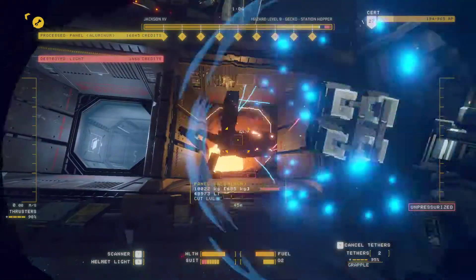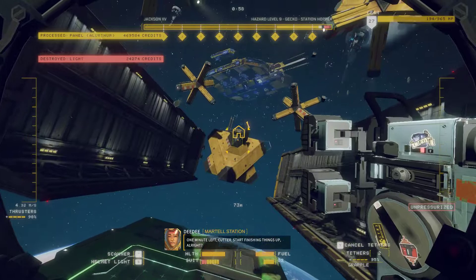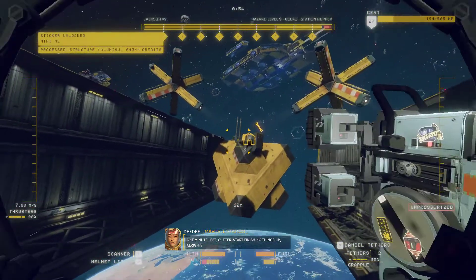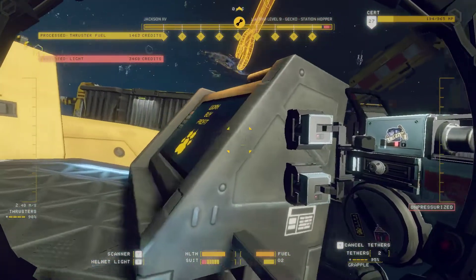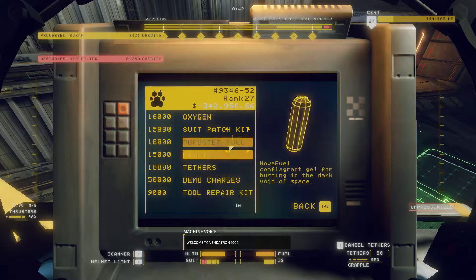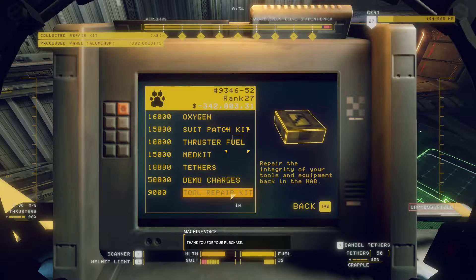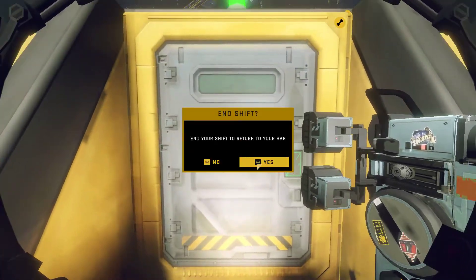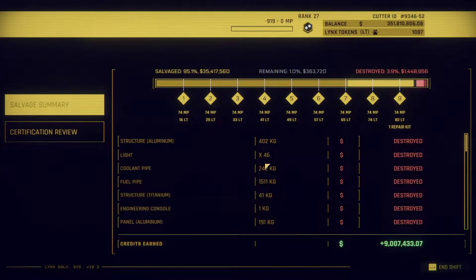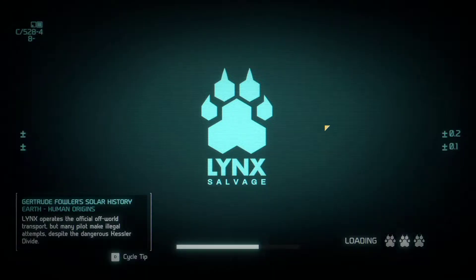A few little bits of structure floating around this place but not really that important. Material deposited - one minute left. Let's get back inside and see what money we got. I don't think it's gonna be a massive amount of money, but might be. Nine million - pretty good run all over. Not bad. Tasty tasty morsels of salvage.